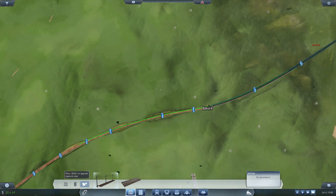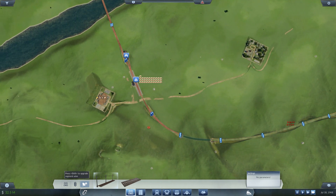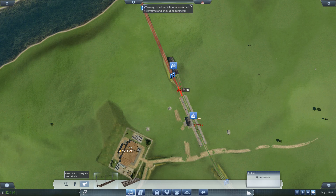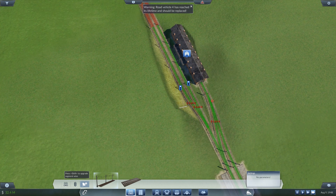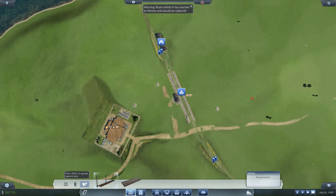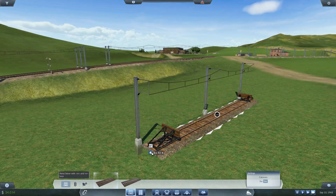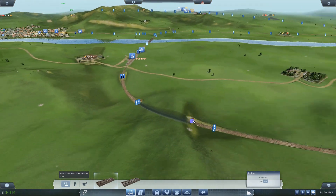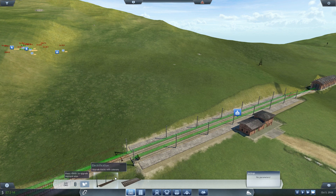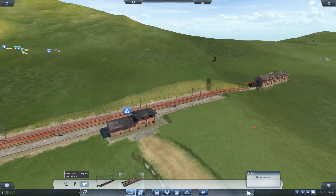Let's zoom out a bit. The camera on this game's not the best. Whilst we're here, we'll make sure that all of this is electric as well. There's a warning - road vehicles should be replaced. We're going to do replacements of vehicles soon. We'll just put that electric up to there for now. Do we need high speed rail for this? The maximum speed for standard track is 120. Our trains are only going to go 100, so we don't need to upgrade to high speed track. Let's just put that back - sorted.